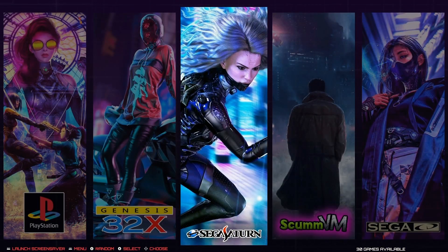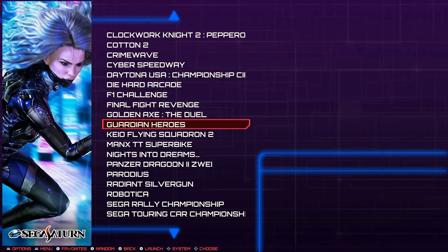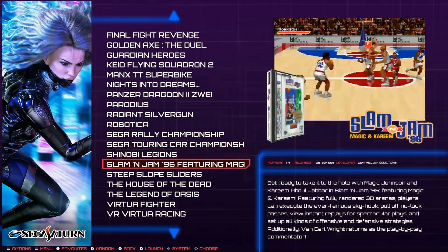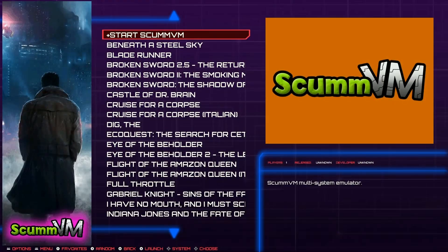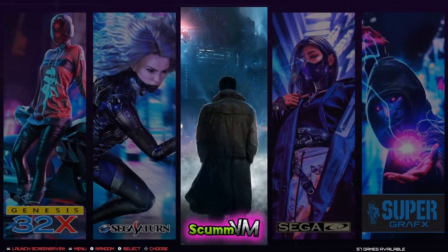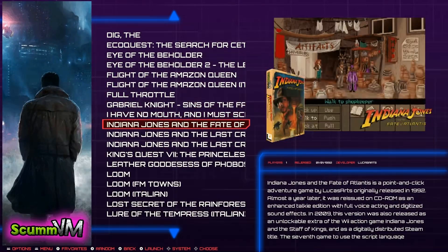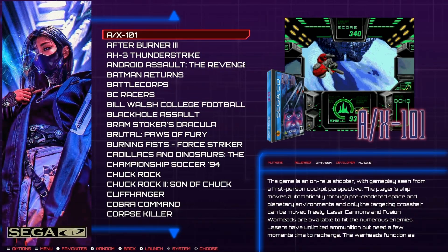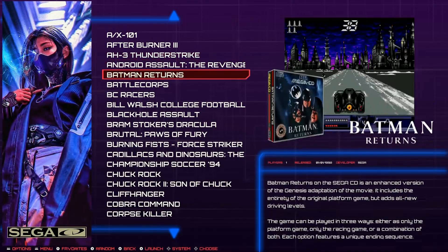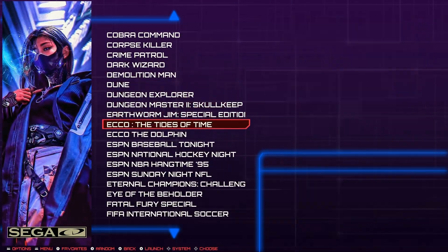Sega Saturn is on here with 30 games - you can play some of these, but don't get your hopes up especially if you're not overclocked. You definitely want to overclock for any kind of performance; personally I'd play Saturn on a PC, not a Pi. ScummVM has 57 games, and he puts the English translations - good for US and UK people. Sega CD has 115 - that's a huge Sega CD set.